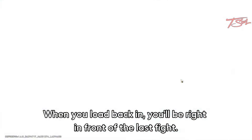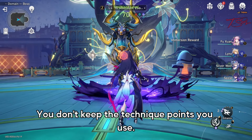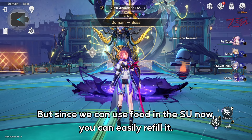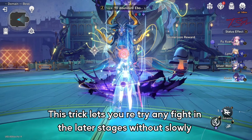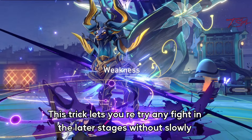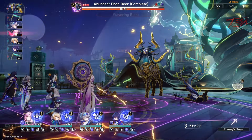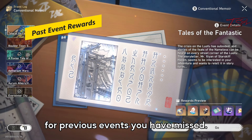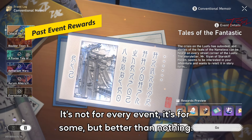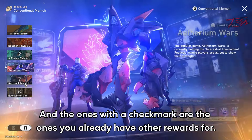Next one is an old freebie that's been around since the game launch. If you mess up really badly or are dying to bad RNG, instead of giving up on the run, just Alt+F4 or click the X on the program if you have it windowed. When you load back in, you'll be right in front of the last fight. You don't keep the technique points you used, but since we can use food in the SU now, you can easily refill it. This trick lets you retry any fight in the later stages without slowly grinding your way back to the end, which is really helpful for the Swarm.